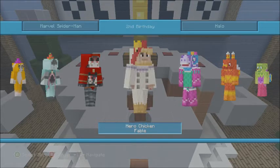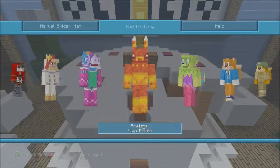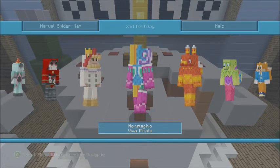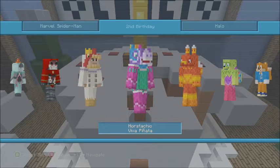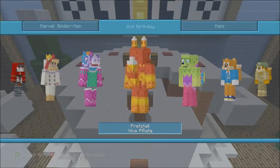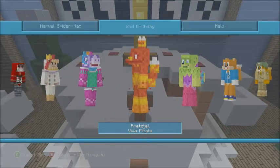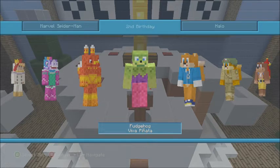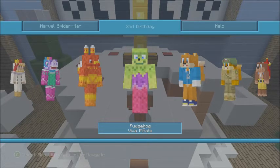This next one is completely new — a chicken skin, which is great if you like being a chicken. Then there are Viva Piñata skins: Horse Stashio, which I think is a horse — pretty cool skin, not bad. Next is Pretzel Tail, which might be a squirrel — I really like the tail and the ears on this one. Then Fudge Hog, also from Viva Piñata — it's like a hedgehog with a weird back thing. If you want to be a hedgehog called Fudge Hog, go for it.